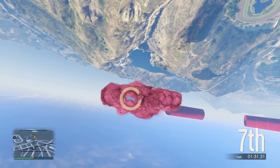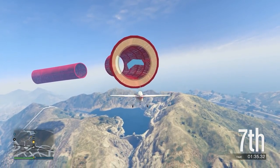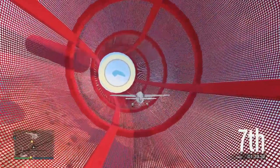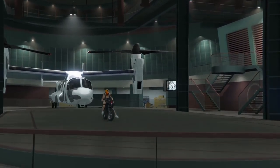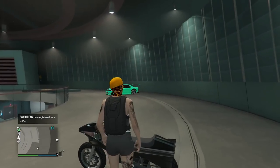You also need an empty spot in your facility, and you want an oppressor or any vehicle that can go inside the avenger - and obviously you want an avenger as well, just have that inside your facility. So here we go. I'm going inside my facility, I have my oppressor right here, and I have an empty spot in the facility. I'm going to hit right D-pad and go inside the avenger.